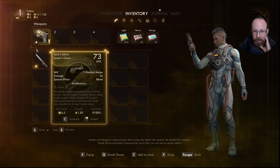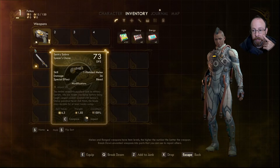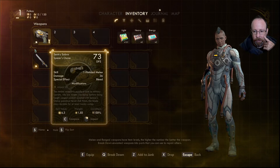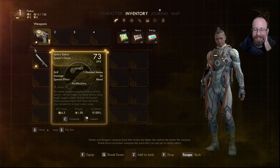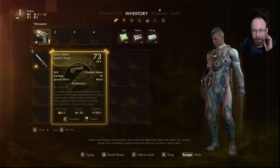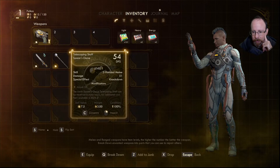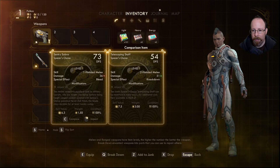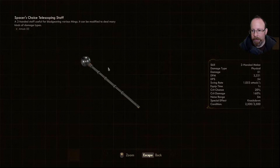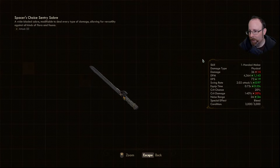I've got a saber, sentry saber, spacer's choice — everything's spacer's choice. The DPS on these is kind of high and low. This one does 51, this one does 36, but you can swing this one faster. 'Standard issue to military recruits, coated with Spacer's Choice patented never-dull finish — this blade stays durable for at least 20 swings.' It doesn't sell for much. I can actually compare the two and inspect them, and you can rotate the items. You get damage-per-minute stats and everything.